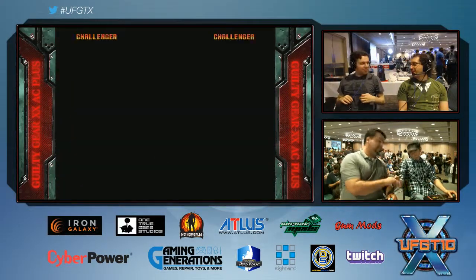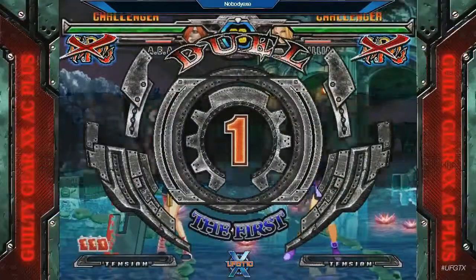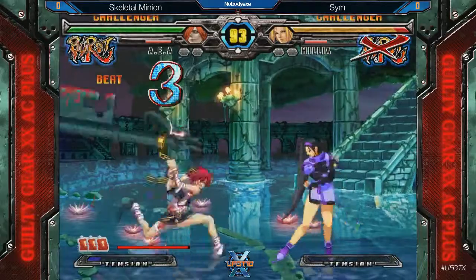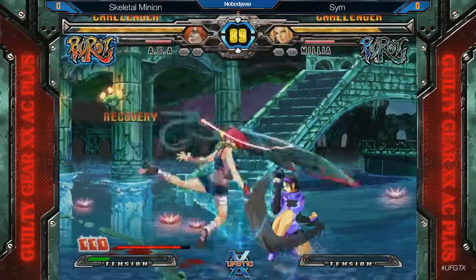I'm really happy there's an ABBA in top 16 — that means she got better as a character. The buff to Goku Moroha? Yeah, Goku Moroha is amazing now, which is awesome because it's a really hyped super. Skeletal Minion gets in Moroha mode, gets him already respecting, gets thrown for his trouble.